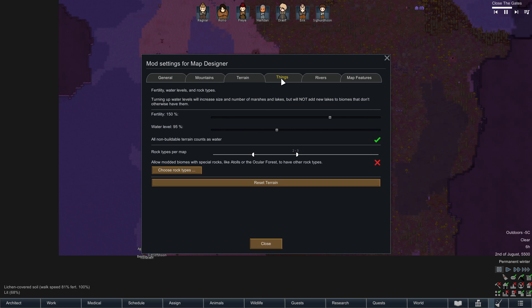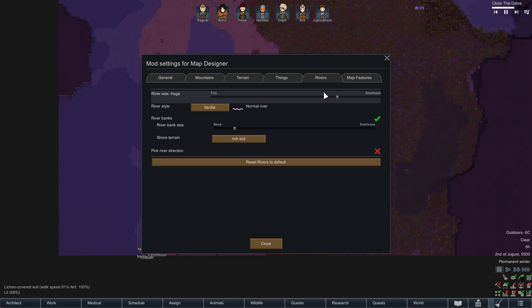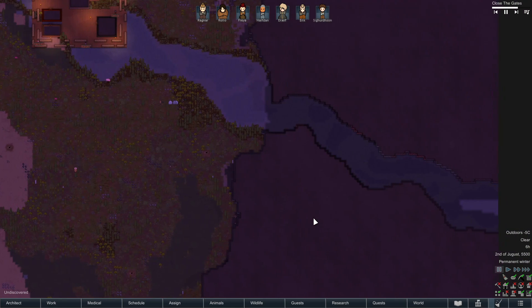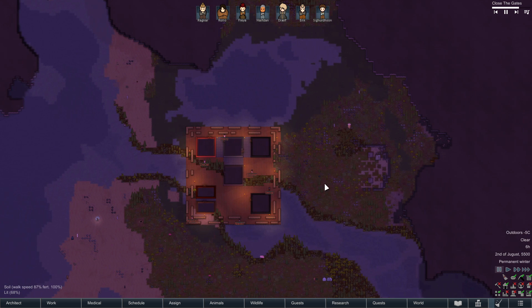Let's have a look at the settings so you can recreate something like this if you want to play along at home — just go slowly, feel free to pause the video. Here's our terrain. I forgot to bump up ancient dangers because I like ruins on the map, but that's okay. We got some rivers, rich soil along the riverbanks — though a test run created way too much rich soil. No added features except perfectly round lakes and natural lakes. Map Reroll just lets you re-roll the map, and Music Manager is also real handy.